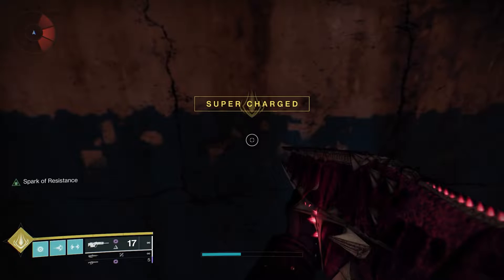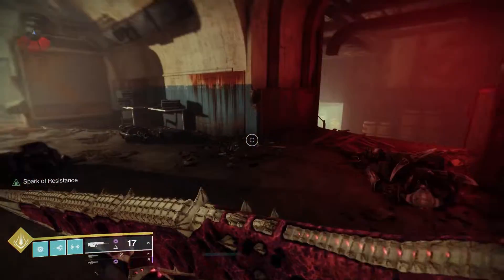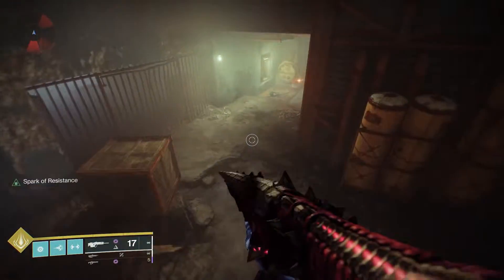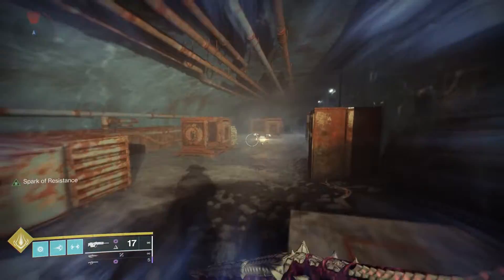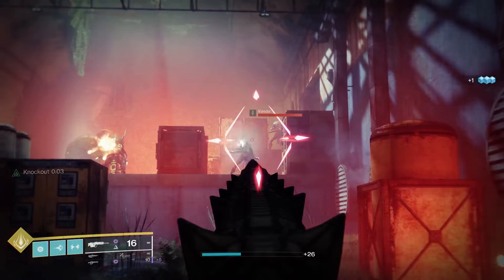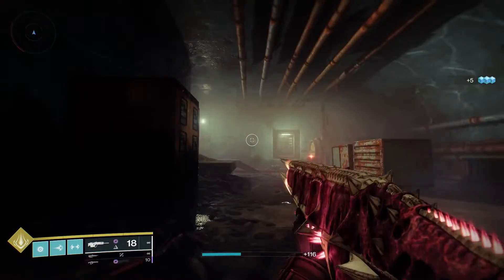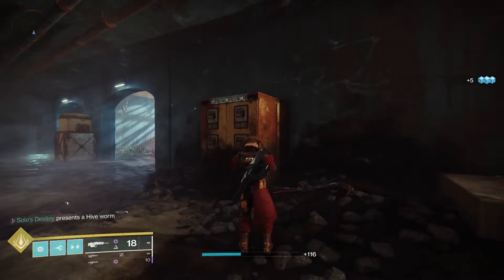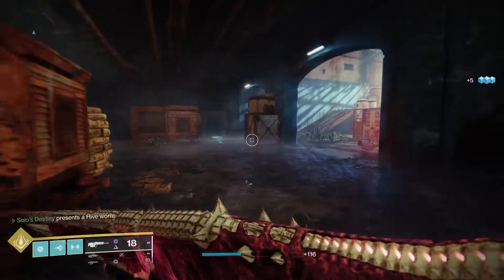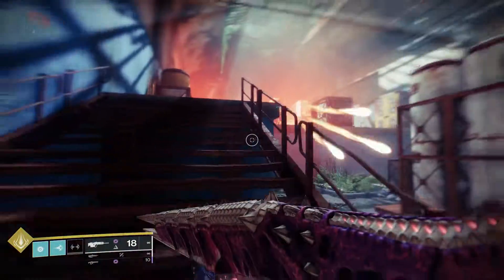Hey guys, it's Solo and today we are talking about Iron Banana — aka Iron Banner. We're going to be talking about the new mode they introduced this time around, known as Eruption. It's basically like Cranked from Call of Duty, where every time you get a kill it starts giving you a buff, and when you get five kills the hunt begins and you get the Eruption timer.